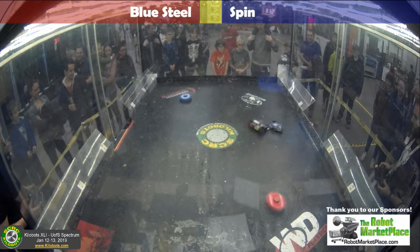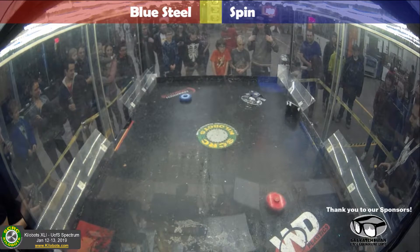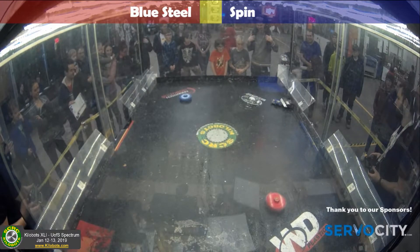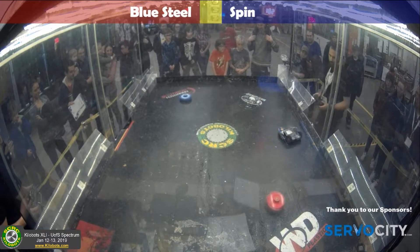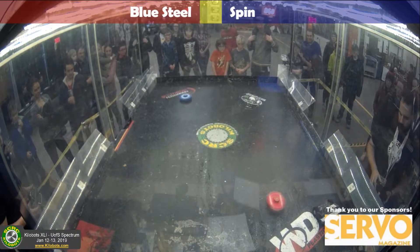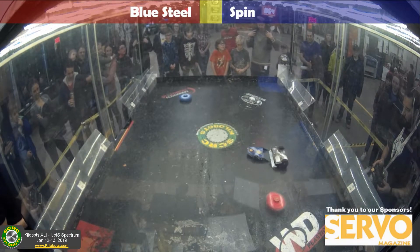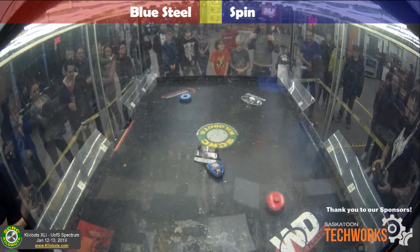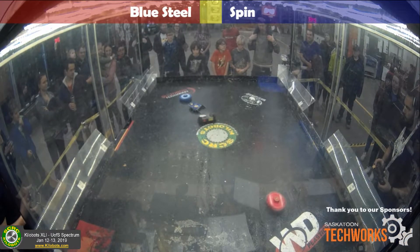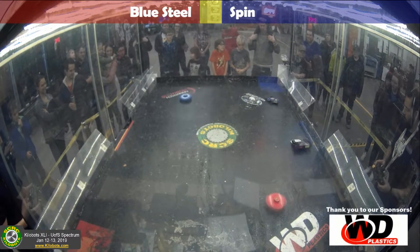Steel taking another shot at Spin. This time Spin getting hit from the side and hitting the top of him, but he hits the wall and goes flying around, sitting on his back wheels, but doesn't land cleanly. Blue Steel once again underneath, pushing him towards the wall. One minute remaining in the fight. Spin hoping he can break him up a little bit, but having trouble contacting him with that weapon. Steel's on the corner of him, almost gets a solid push, but Curtis drives backwards and pushes him out of the way, preventing him from going straight outside.